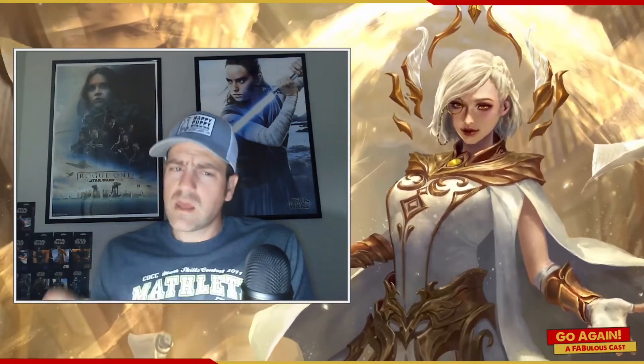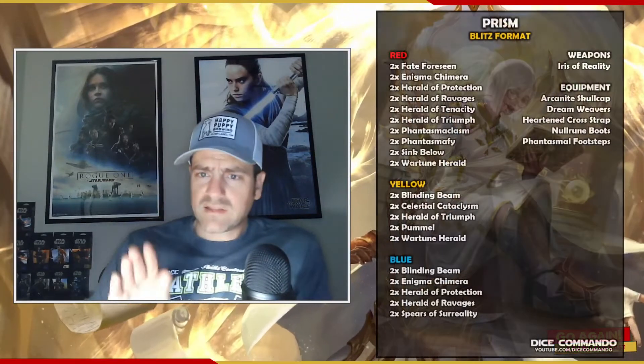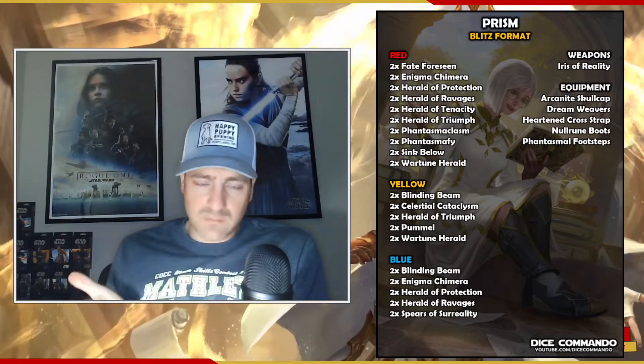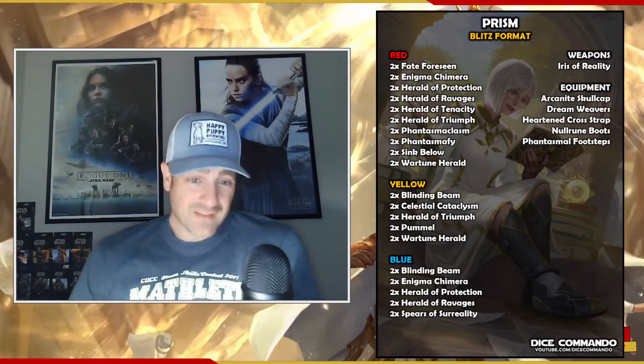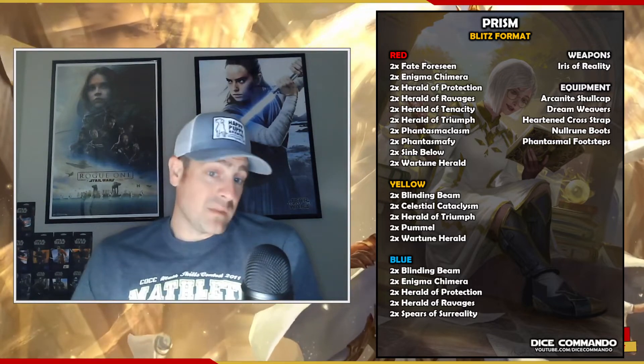Reinar is a little different — a lot of his stuff requires from hand, and he's often trying to get down to a three-card hand, so he's a little more of a threat, I'll grant you that. But you do have those Blinding Beams, and you're still drawing out their sixes. So let's go into the list. I'm playing Iris of Reality. You could play the Majestic — I just kind of like the fact that this deck is relatively cheap to play, so I'll keep it with the Iris.